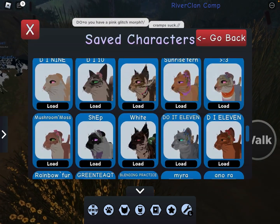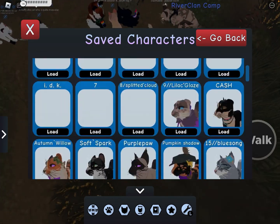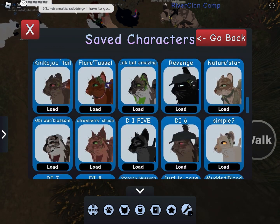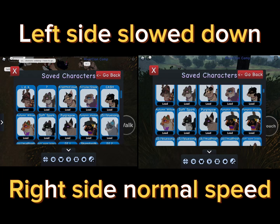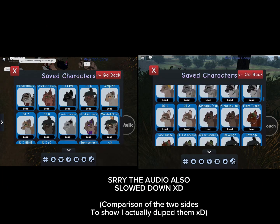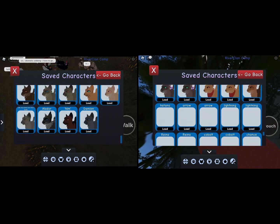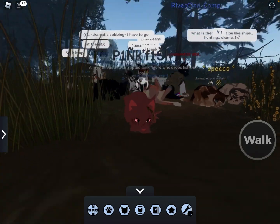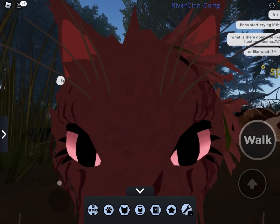I thought I lost like half my morphs because I thought it duplicated onto the next one, but I just had two times more morphs. Look — if I scroll here, here's a comparison. It's all on each side. I have no idea what just happened.